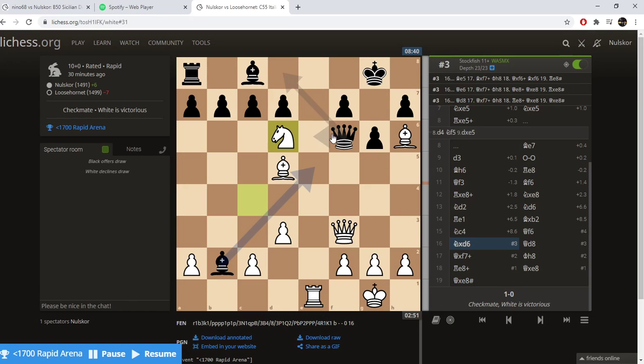Now that his Queen has moved off the back rank, she's no longer defending the King. He sees that and tries to move his Queen back to defend the King, but it's too late. I have two minor pieces along with my Queen attacking the weak F7 pawn, and his Bishop is doing really nothing — even with the entire open diagonal, it's inconsequential.